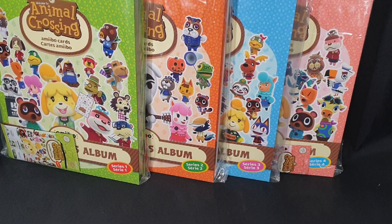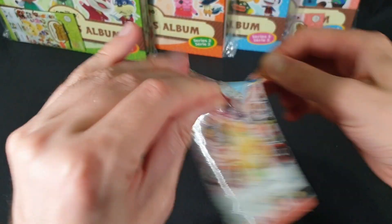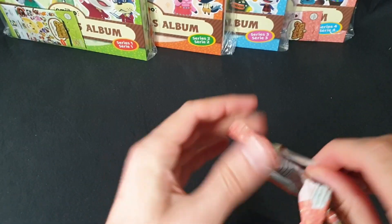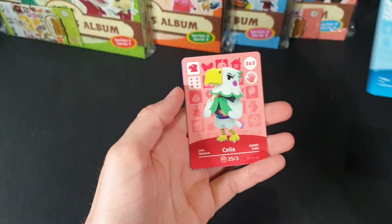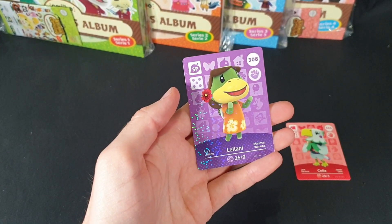We've got 10 to open. Let's go ahead and adjust the camera a little and start up. Pack number one does not want to cooperate and open nicely for us. We have Twiggy, Celia, and Leilani.